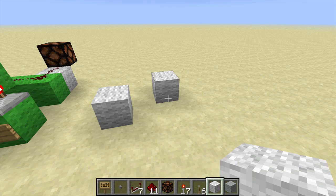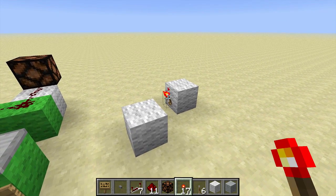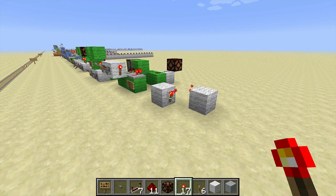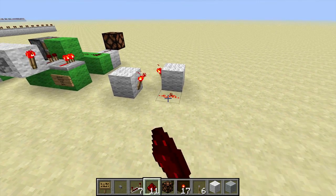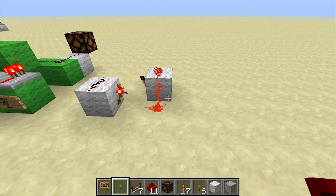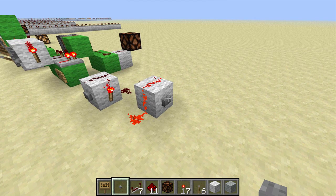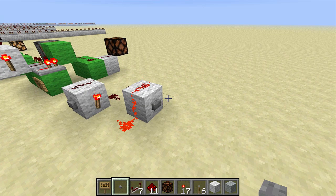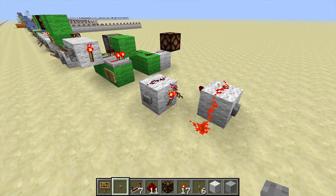Do you want to remember when something's happened? Perhaps you want to remember when a button's been pressed? That's what an RS NOR latch is good for. The name RS NOR latch, like many of the names of the Redstone circuits we've been talking about, comes from the world of electronics. The R and the S refer to the circuit inputs — they stand for RESET and SET, respectively.